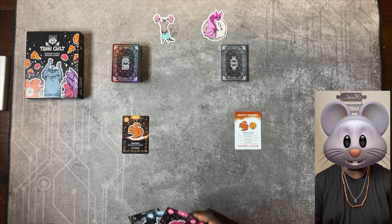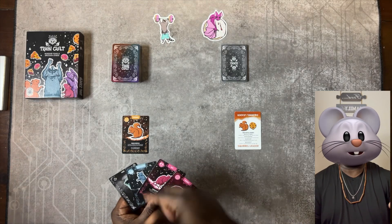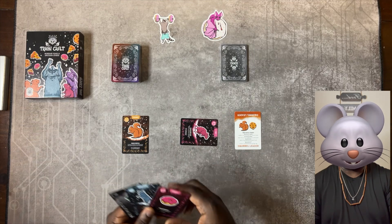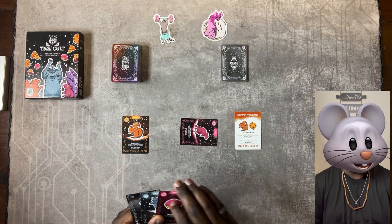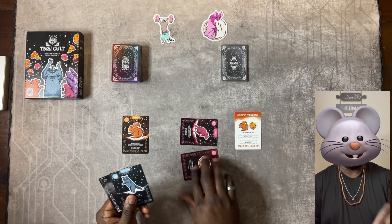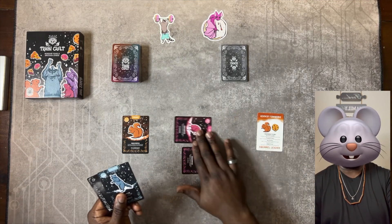You can also hold a hostage, which means you take an animal from another enemy's cult type and lay that on the table in front of you sideways, face up. You can also add one of your enemy cult's food — so pizza, pie, or cookies — sideways on the table in front of you, and that's your stash.